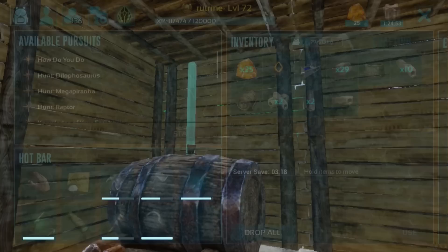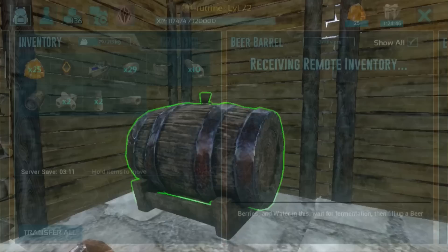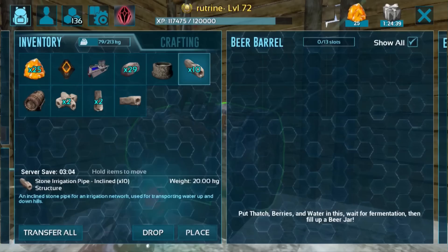Okay, so we're back. We ended up crafting a few of our irrigation items needed. I crafted one stone irrigation pipe that's straight, two that are vertical, two that are at intersection, and we have ten that are inclined. Although most of those I had for spare, so I don't think we'll be needing ten of those.